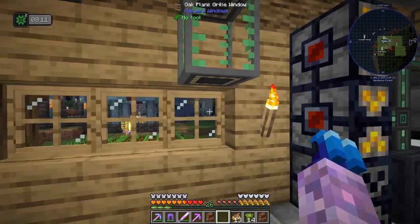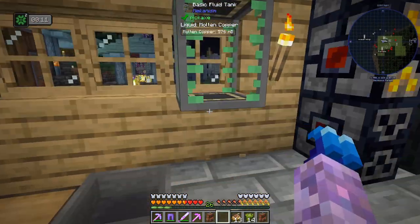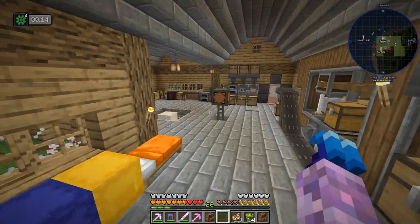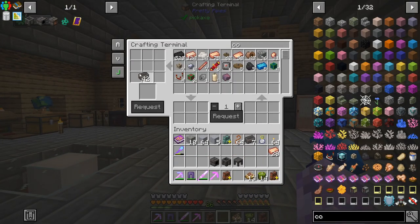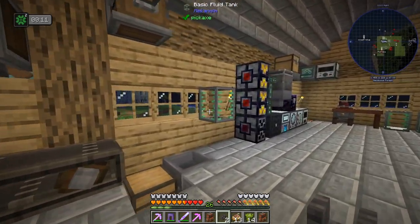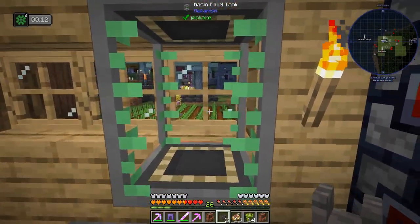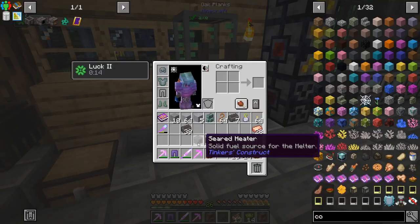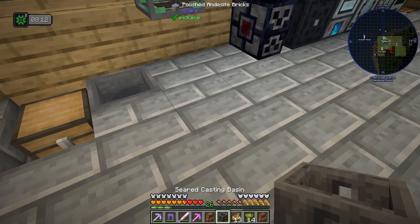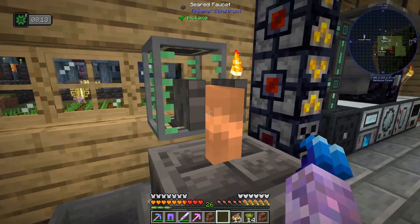We can turn bucket mode off. The crucible doesn't even need to be that high. If we craft ourselves a faucet and use a seared basin and a seared heater - we can see the copper in there. I think this works. Nice.